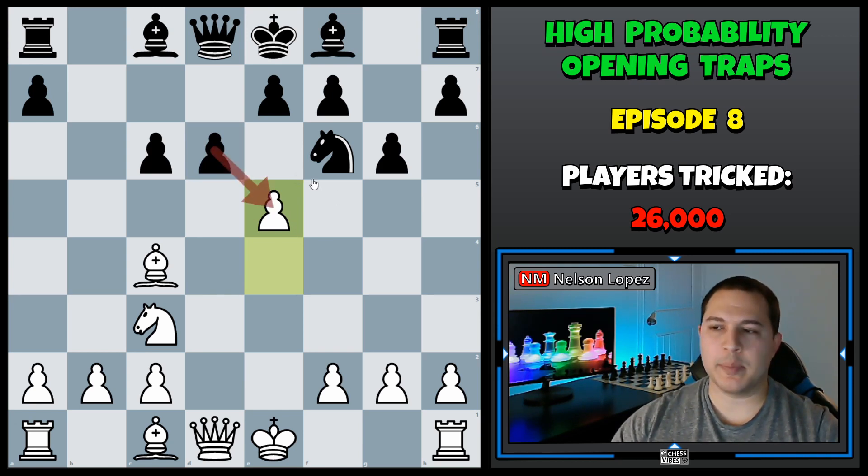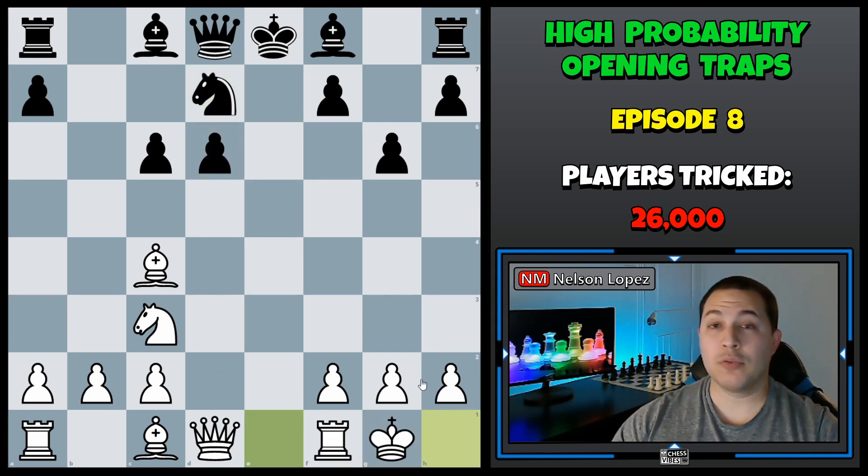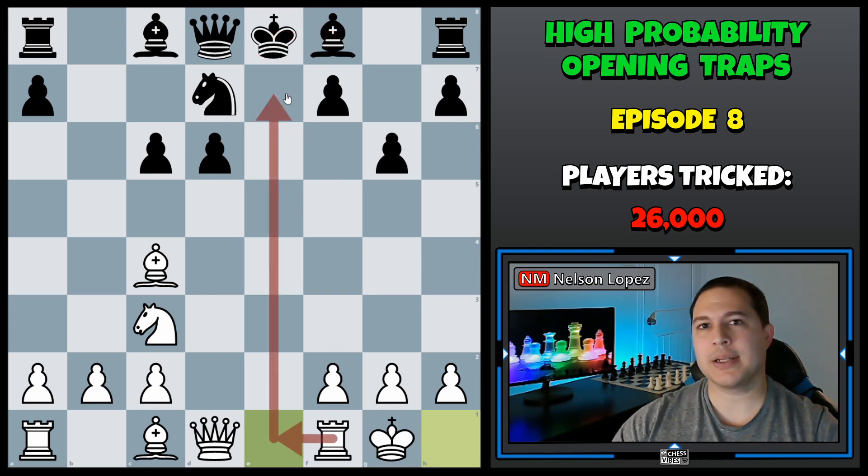Because of this trick, black cannot take our pawn, and that's why he ends up in such a bad position. Since he can't take the pawn, he has to deal with the threat on his knight. There are two moves black usually tries: knight to D7 and knight to G4. After knight to D7, what you want to do is capture on D6. After he recaptures, you're going to castle kingside. Black usually wants to castle to safety before the center opens up, but we're ready to bring a rook over lining up on his king, and he has not yet been able to castle — that's why this is such a bad position for black.